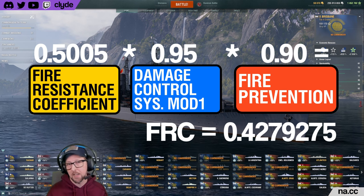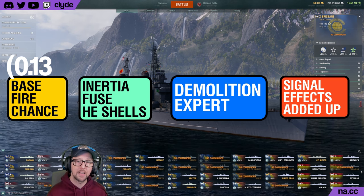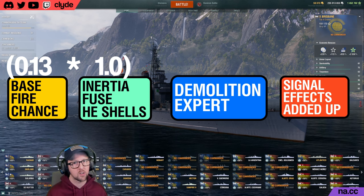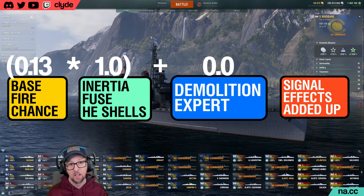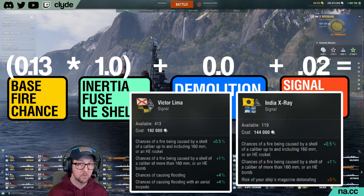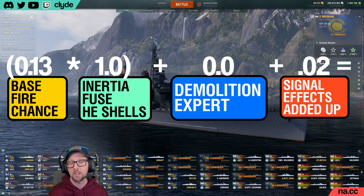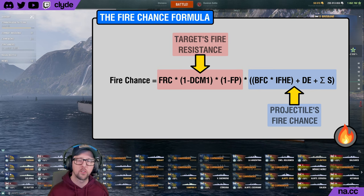The base fire chance of a high explosive shell fired from Nevsky is 13%. In my build I don't run IFHE — if I did, that would reduce my fire chance by half to 6.5%. I also don't run the Demolition Expert commander skill on my Nevsky captain; if I did, I'd get to add 1% to the fire chance, bringing it up to 14%. Finally, we add the sum of all signal effects. I always run the Victor Lima and the India X-ray signals on my Nevsky, which each raise the fire chance of her 180mm shells by 1%. So we add 2% to the base 13%, giving a total fire chance of 15%.